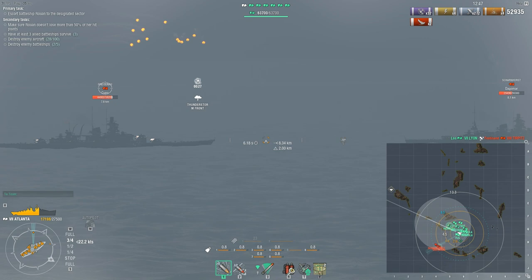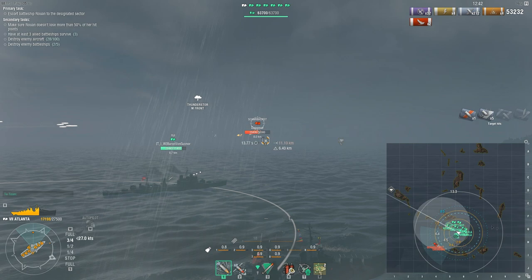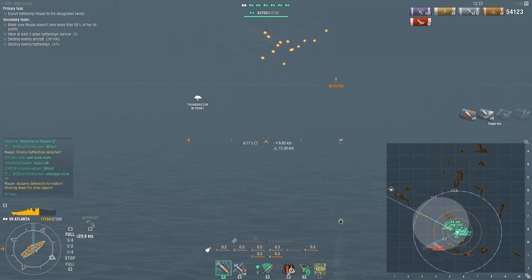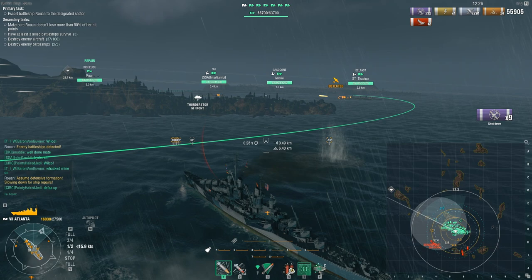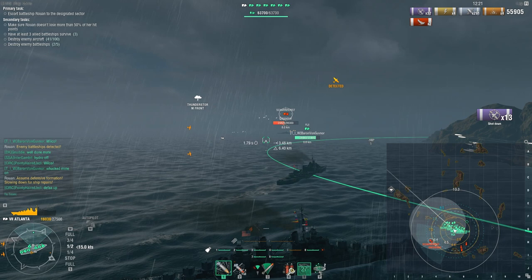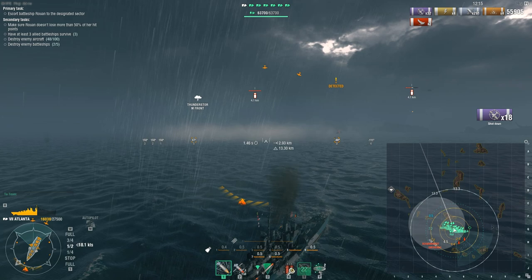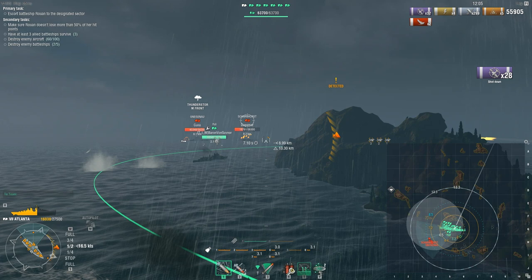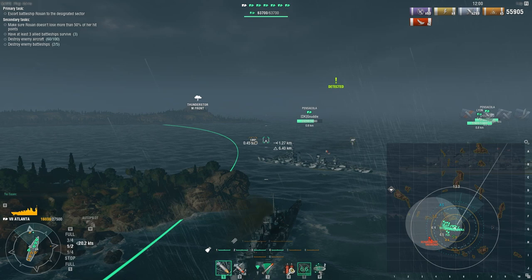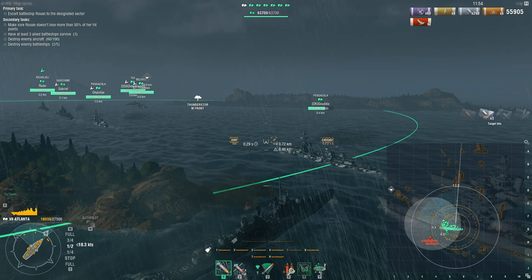We've taken care of the two Tier VIII ships, which still leaves the Scharnhorst and the Gneisenau. I've lost a bit of health, but you don't have to be too concerned about taking some hits early on because we're about to hit the stage where there's a heal available. I'm making an awkward turn to get in with the main group of ships, and meanwhile we've got another spawn of planes coming in. The off-map plane spawns are all Tier I planes, so they're very easy to shoot down — it's just that there are lots and lots of them.